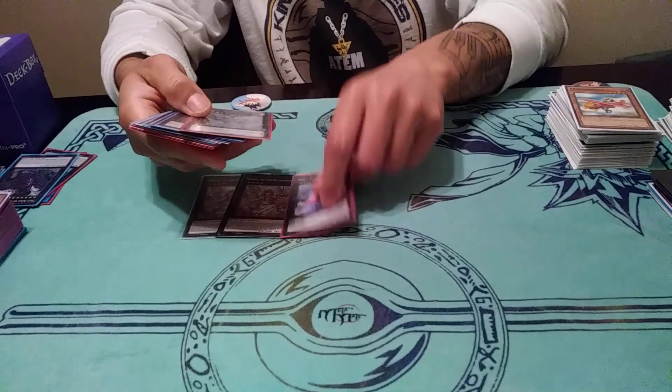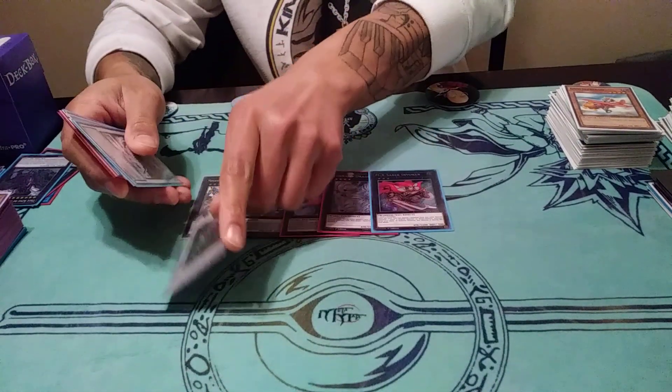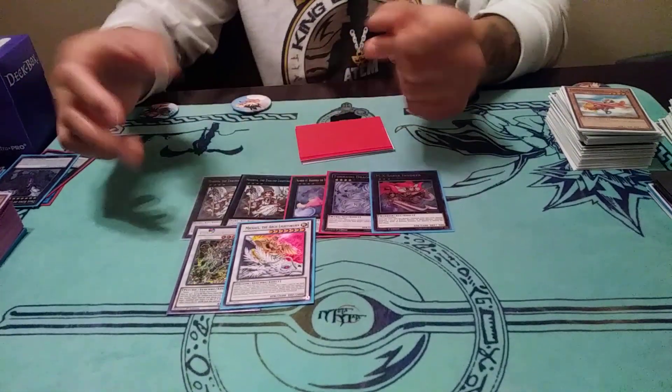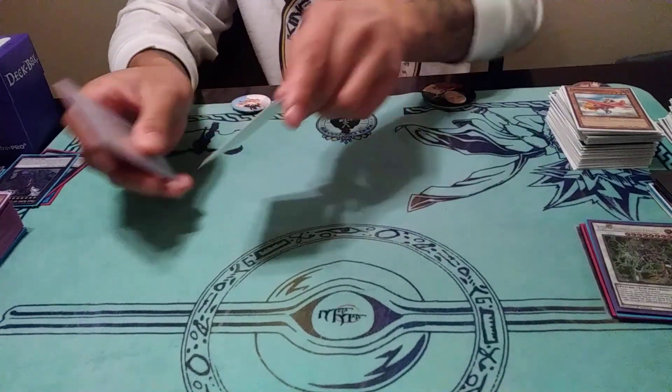Two Minervas, one Baguska, one Tornado Dragon, and one Epic Savior Volker for the XYZs. Synchros are Omega and Michael. A lot more synchros come up but this deck is heavier on the Link Summoning mechanic because Lightswords go crazy — they really do go crazy.